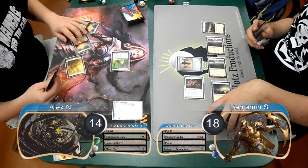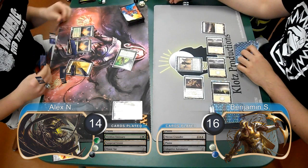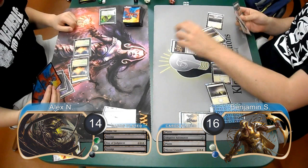Alex started his next turn by attacking with his Emissary again, which Ben took, going down to 16. Then post-combat, he put a Swamp into play and cast a Day of Judgment to kill all of the creatures. When the Crusader died, he exiled it with his Mimic Vat, and then found a Swamp from his Emissary. Ben played a second Mirran Crusader on his turn.